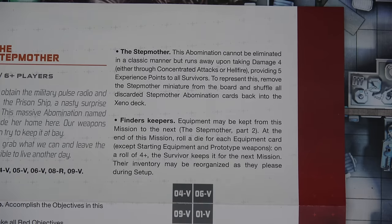I have all the prototype weapons from the base game plus a couple from the dark side — a total of six — and will randomly choose one whenever we get a red objective. The stepmother abomination cannot be eliminated in a classic manner but runs away upon taking four damage either from a concentrated attack or a hellfire. This will also provide five experience points to all survivors. At the end of this mission, if we survive, equipment may be kept for stepmother part two.